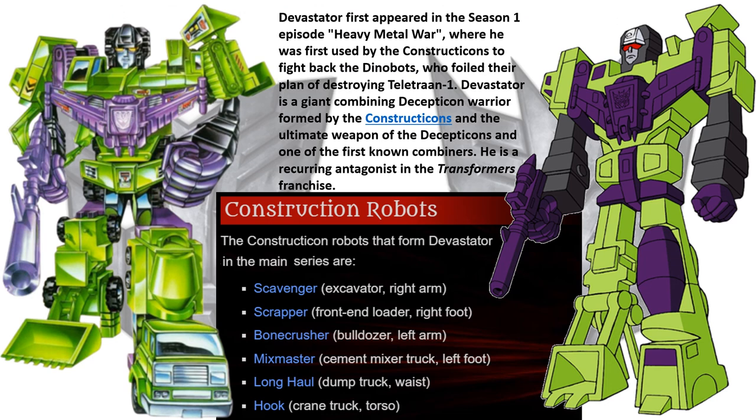The Constructicons consisted of Scavenger, which was the excavator, forming the right arm; Scrapper, which was the front-end loader, on the right foot; Bonecrusher, the bulldozer, on the left arm; Mixmaster, the cement mixer truck, on the left foot; Long Haul, the dump truck, at the waist; and Hook, the crane truck, forming the torso.